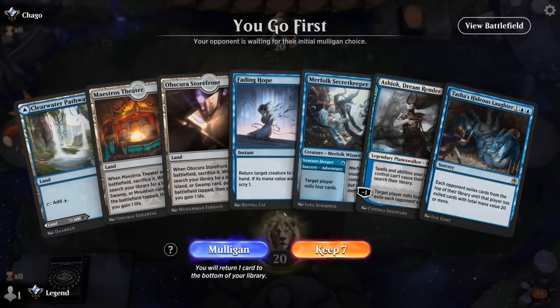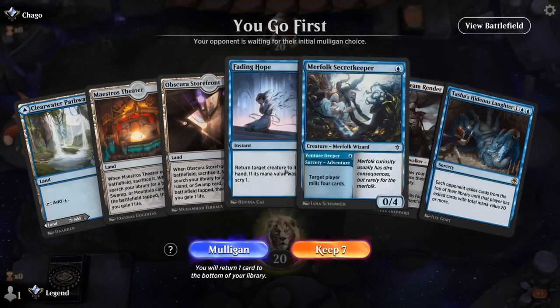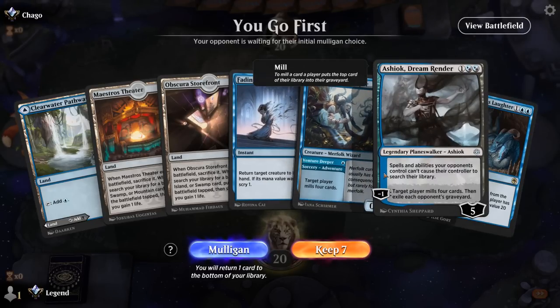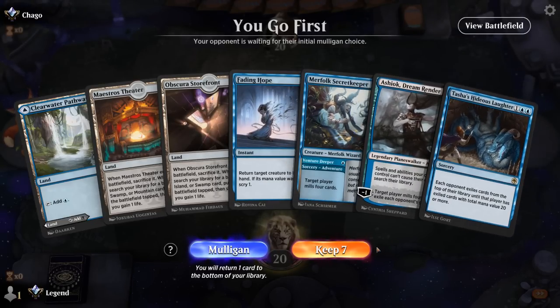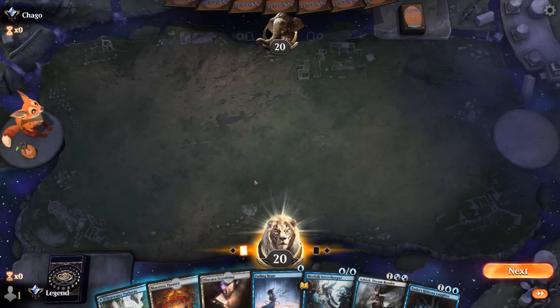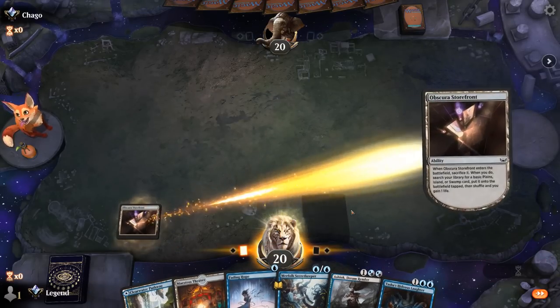We're on the play. The hand is maybe missing one of our mill engine cards but we do have Ashiok eventually, and Hideous Laughter is one of our better ones, so it's probably still a keep. We'll fetch turn one since we don't have a Crab. Turn two, maybe play Secret Keeper, which can also help protect Ashiok.